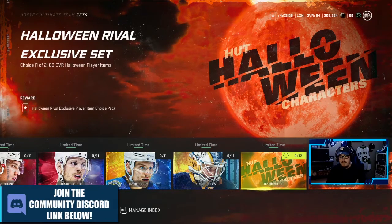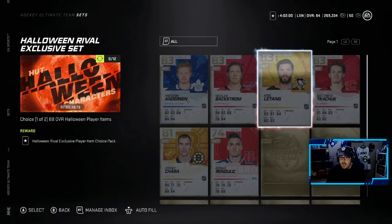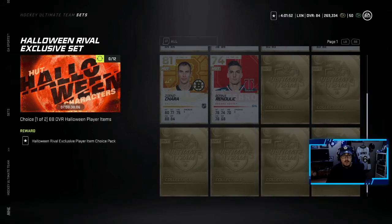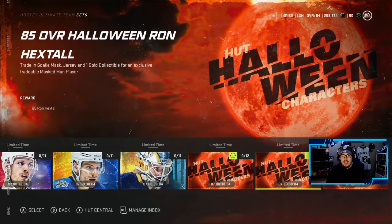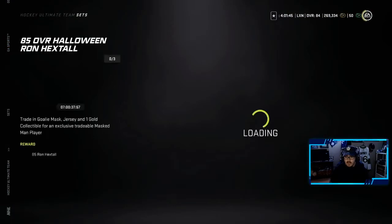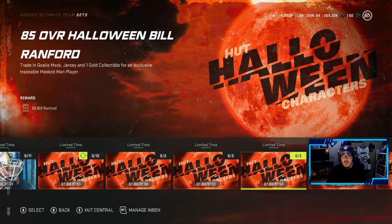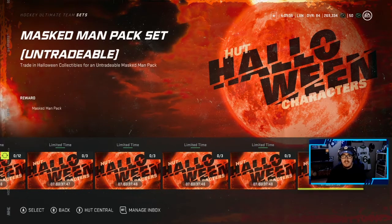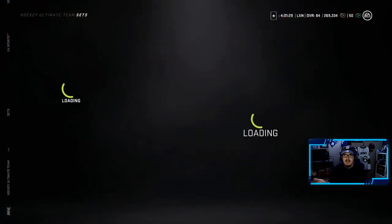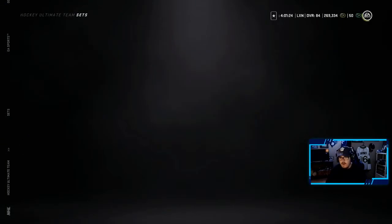It's the same structure for Tavu with a Canes jersey and nine gold collectibles, same for Carlson, Pareko, and Olmark. For the 88 overalls you can trade in specific gold players — Freddie, Nicholas Baxter, Moten, Kachuk, Chara, and another player — along with six gold collectibles for a choice of one of two 88 overall players. For 85 overalls like Ron Hextall, Cujo, Bill Ranford, and Sean Burke, you trade in a goalie mask, a jersey, and one gold collectible. You can also trade in Halloween collectibles for an untradeable Masked Man pack.